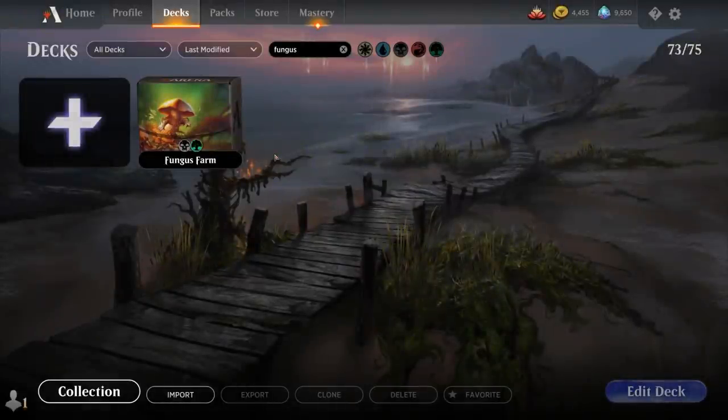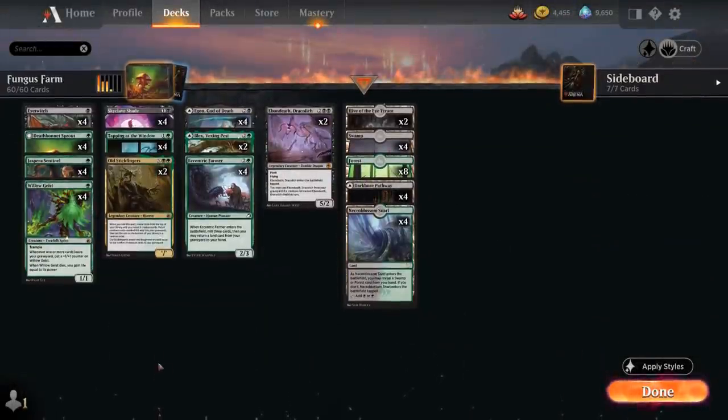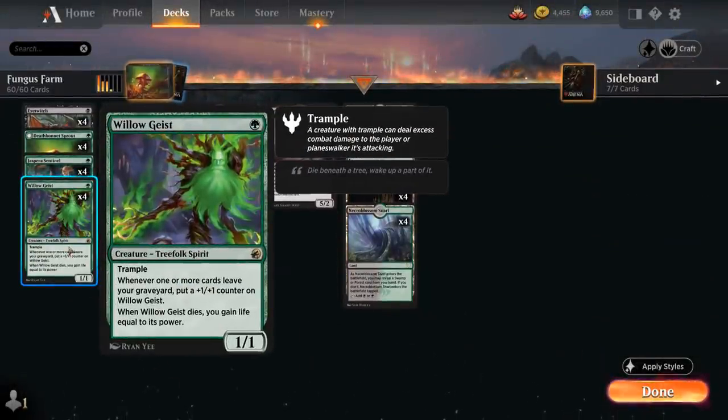Hello and welcome to another Standard Gameplay video. For today's deck, my Patreon supporters voted that I should build around Willowgeist, the 1-mana 1/1 Treefolk Spirit from Midnight Hunt. It has Trample and says whenever one or more cards leave your graveyard, put a +1/+1 counter on it, and when it dies we gain life equal to its power.